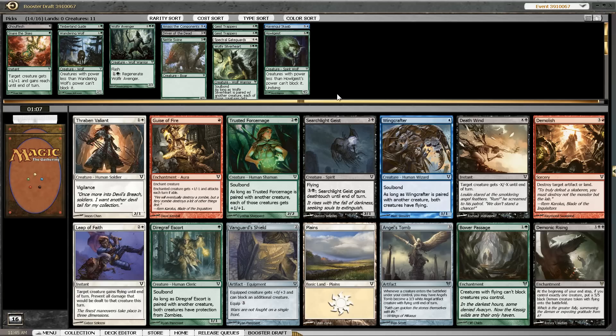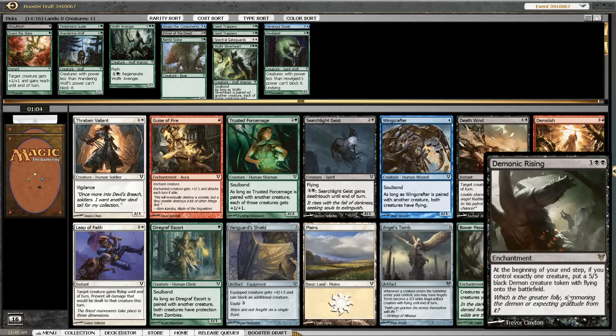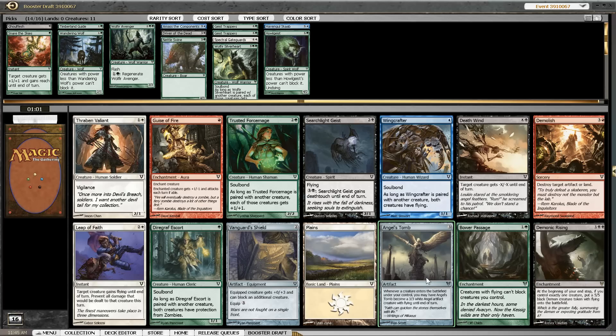There is a Trusted Forcemage — also a Demonic Rising, another expensive card. Angel's Tomb helps in the aggressive decks but it's not something we are looking at. I'm not going to go for the 5-drop here. I think it's between Death Wind and Trusted Forcemage — basically the decision between the best green common, which would be okay in our deck and always very good but better in a deck with a guaranteed 2-drop, and Death Wind as a way to remove troublesome creatures. But given that we aren't really set into black yet, I think we have to pick the Forcemage.